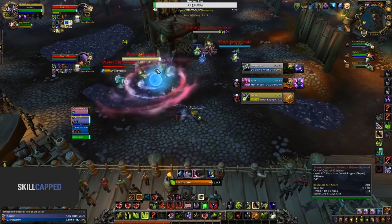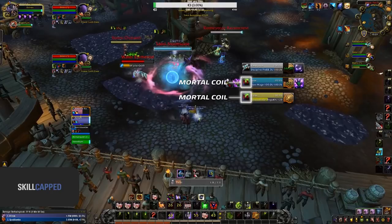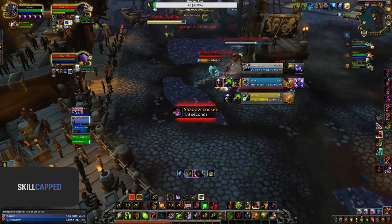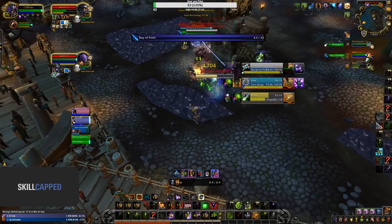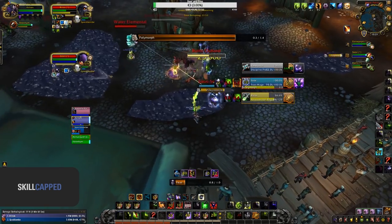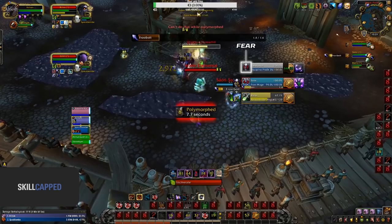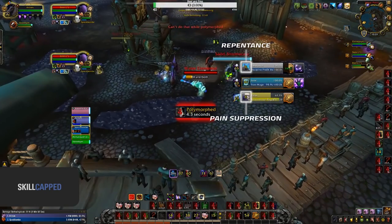Shortly after, the enemy once again looks to do a setup, but Aratross, not being in crowd control, just coils both the DPS and begins to spam Fear. This single-handedly shuts down almost every setup from the RMP throughout the game, allowing his Shaman to barely survive. Now that they've recovered from the Rogue Mage's setup and Aratross is sure his Shaman is fine, he looks to Fear the Priest — landing a Fear into Hammer of Justice into Repentance from his Paladin once again, forcing Pain Suppression onto the Rogue this time.